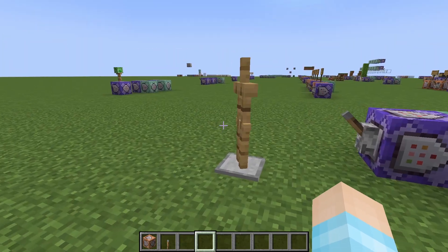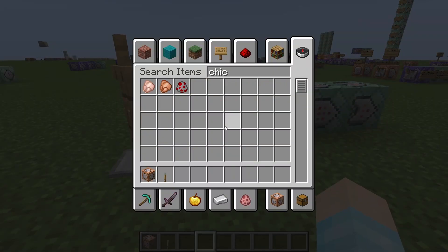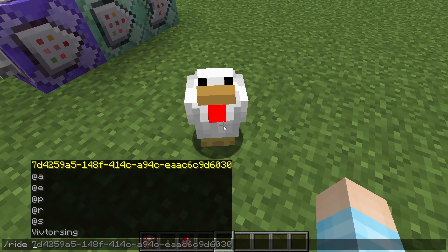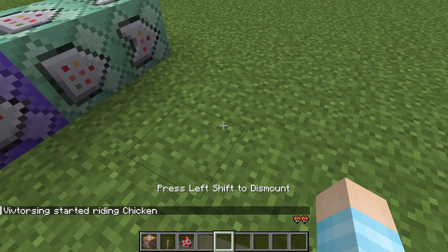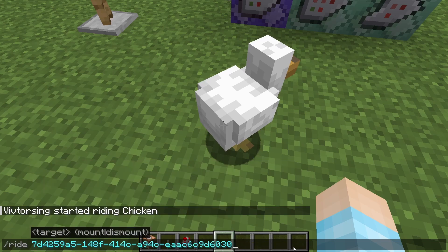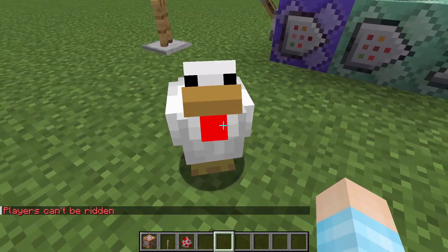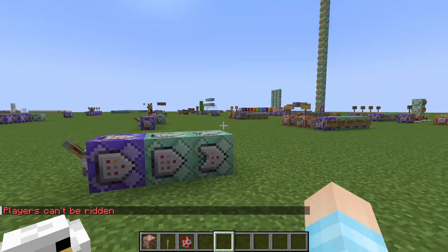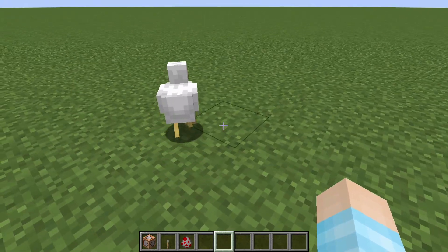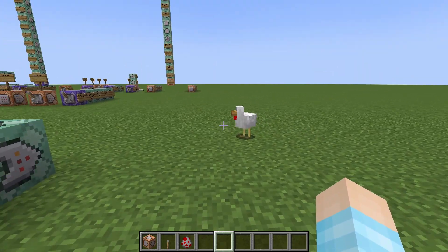Hey guys, WhittySing here, welcome back to another dumb video. There's something really annoying I realized: I want a chicken to ride on top of my head. Players can't let the chicken ride us, which is super annoying because I want this chicken to ride on top of me. Chicken, come back! Okay, I was getting worried the chicken wasn't going to let me do this.